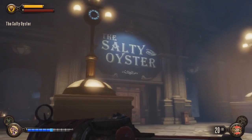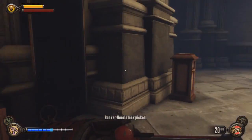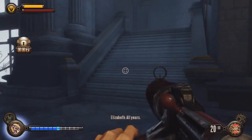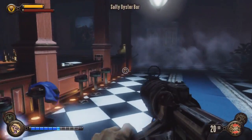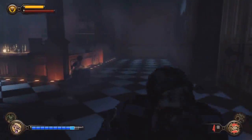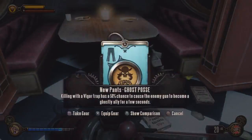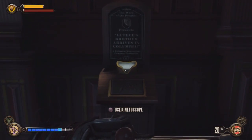The Salty Oyster is where the action really happens. You'll need three lockpicks to get in, but it's really worth it for what you get inside — you get an extra power as well. Get inside, there are some guys waiting for you so just kill them all. There's gear there, and the Kinetoscope is just near the bathrooms.